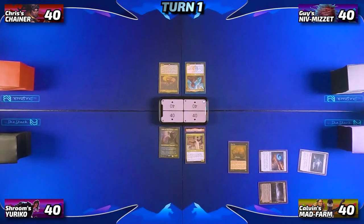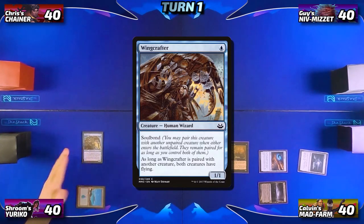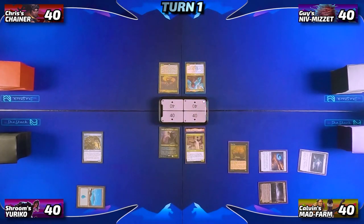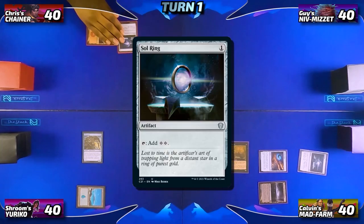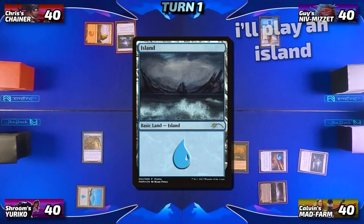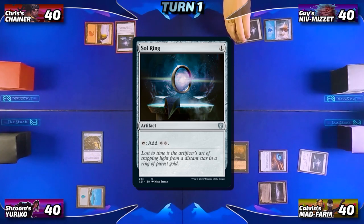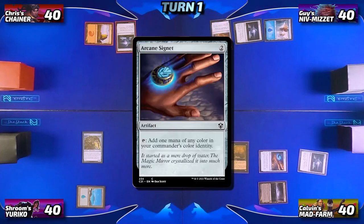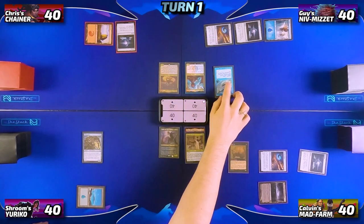On Neon's turn, he draws, plays an Island, and casts Wing Crafter before passing. Chris draws his card for turn, plays a Basic Mountain as his land, and taps it to play a Sol Ring before passing to Guy. Guy plays an Arcane Signet and follows it up with a Mystic Remora — everyone groans at the fish hitting the table and the punishment of going last in turn order.